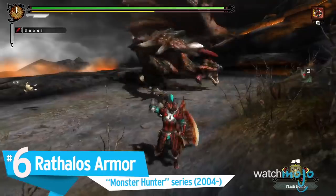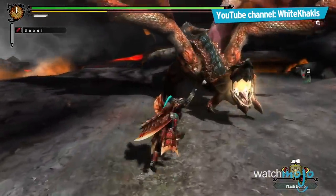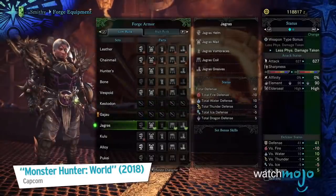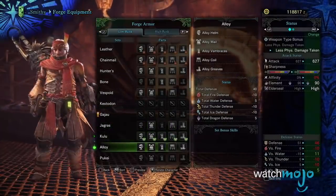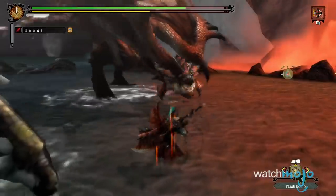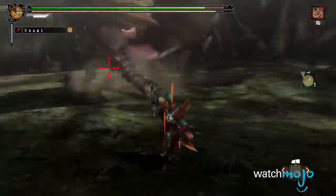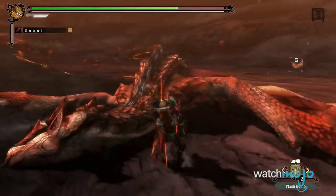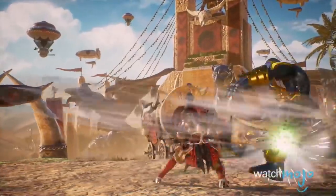Number 6: Rathalos Armor, Monster Hunter series. The Monster Hunter series is built around killing monsters and scavenging materials from their bodies to fashion weapons and armor, so it was only natural that we'd put one of the many armors found within the games on our list. We had to go with the Rathalos Armor, which is made from the eponymous Red Wyvern. The armor is covered in red scales and spikes, making your character look a lot like the creature it's made from. The Rathalos Armor has become incredibly popular and emblematic of the series, to the point where it's appeared in other games too.